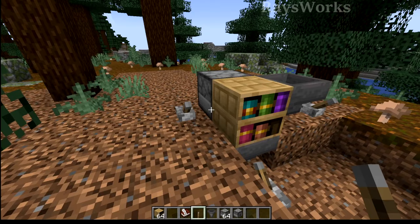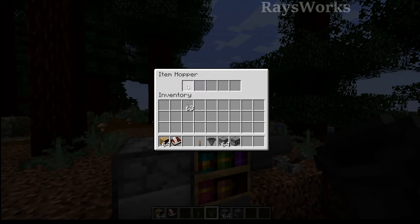Using a dropper can also put books in, but not a dispenser. And you can also have the hopper on top — this will work as well.